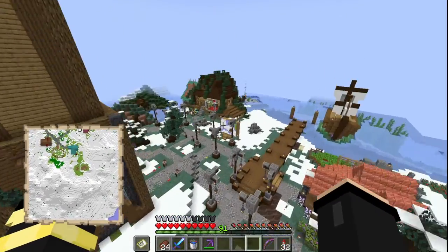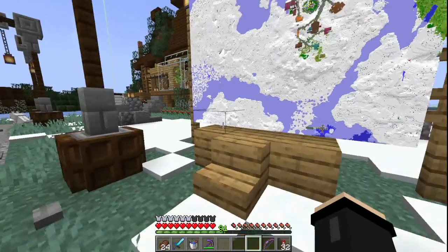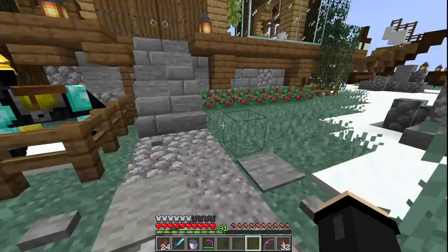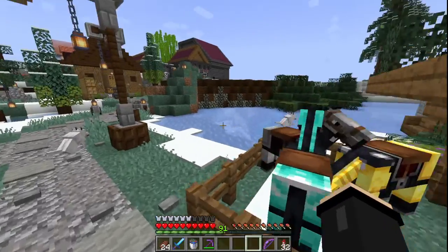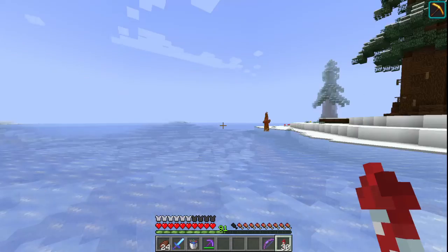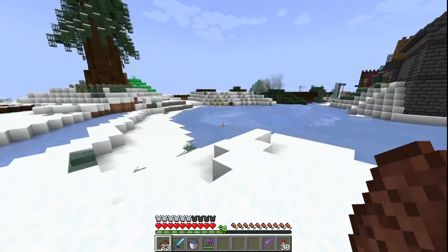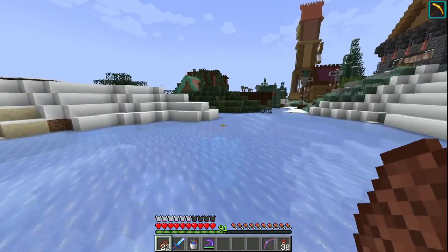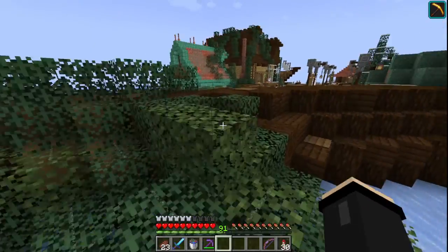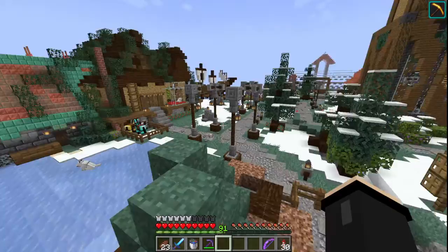A few things have changed on the server since I last recorded. We ended up getting some data packs on the server — some really neat things now — just to spice up the vanilla experience a little more. For example, Endermen kept stealing all of the blocks on the terrain, placing it all over the ice. It was very, very inconvenient. One of the things the data pack does is turn off Endermen griefing — not anything else. Creepers will still explode and blow up the terrain, but Endermen will not just move things around because they feel like it. The last straw for me was them taking a block of dirt and placing it on top of a tree.